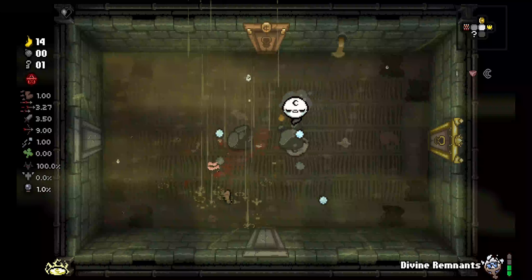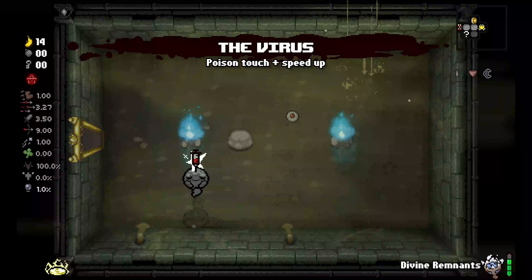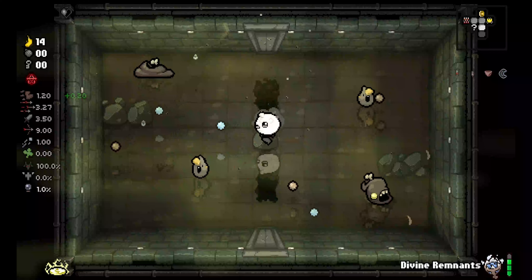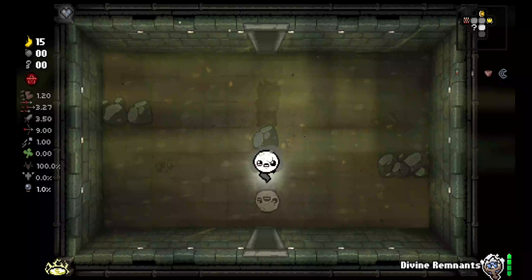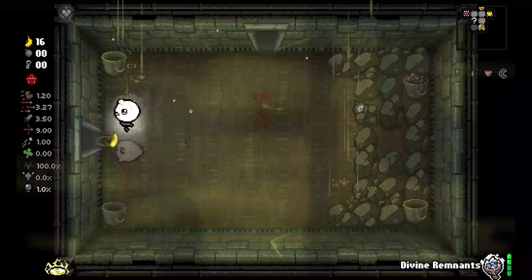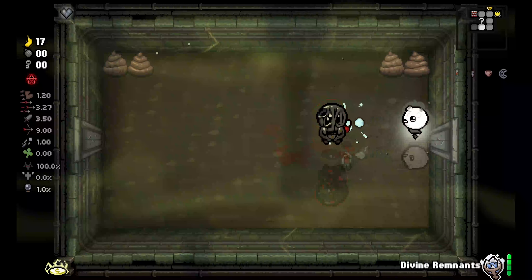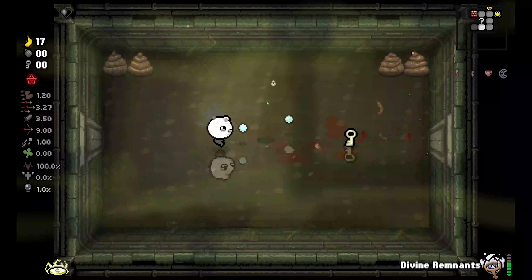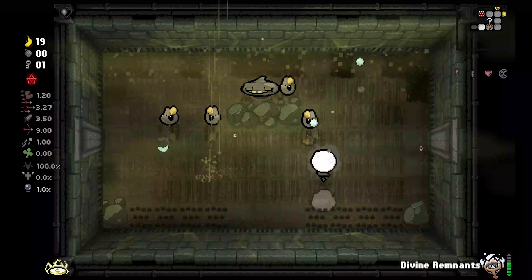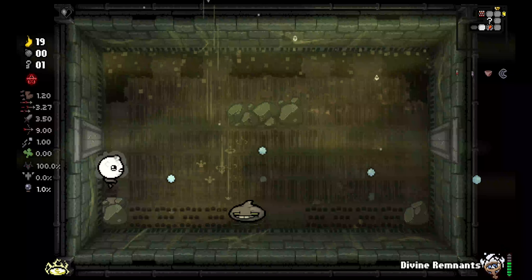It is kind of a sketchy balance between getting good items and being alive. We do have a charge built up and 15 cents. However, I don't have a bomb to get the secret room, and I don't have a key to get into the shop. What I'm gonna do is pop this now so we can start building charges again. I do probably want to get it up to level 3 just so we can get a better chance at re-rolls.